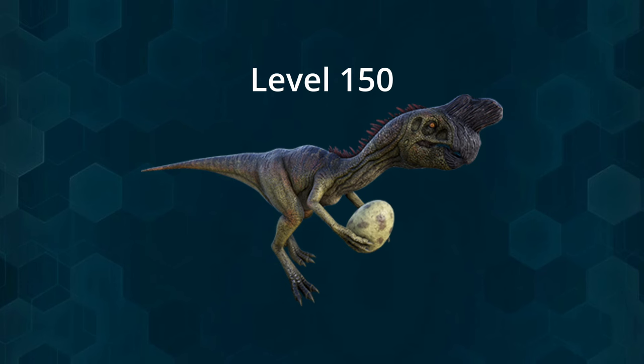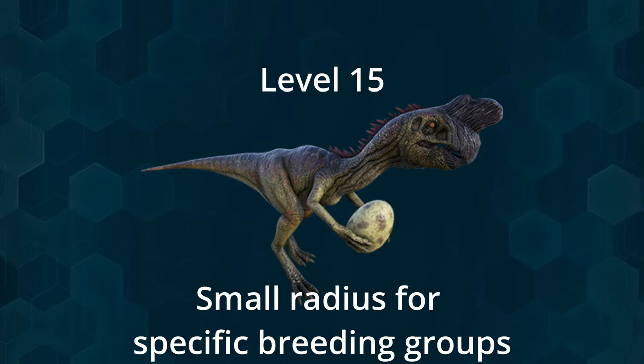It's worth going for the highest possible level and later mating them with each other to reach level 400, which maximizes their range. You can use low-level animals to collect eggs only within a specific breeding group. However, it's very crucial to provide Oviraptors in your base with a source of food, or they will simply eat the eggs they have collected for you.